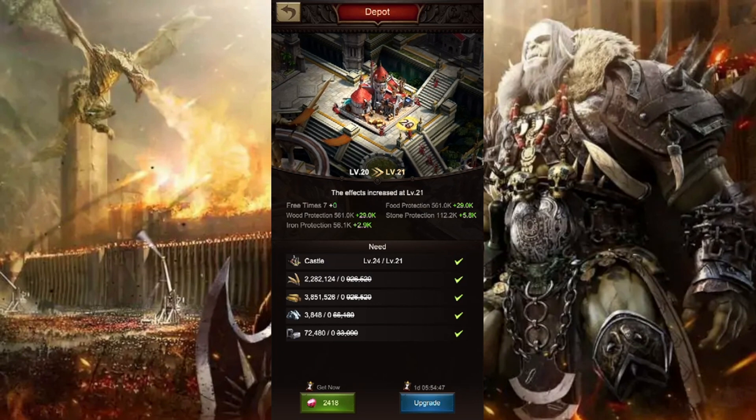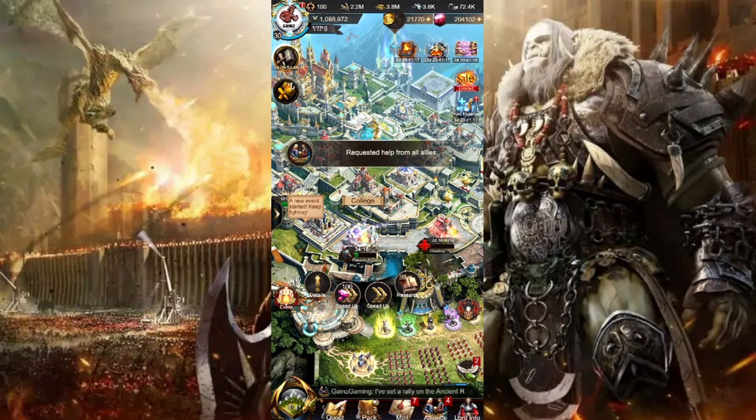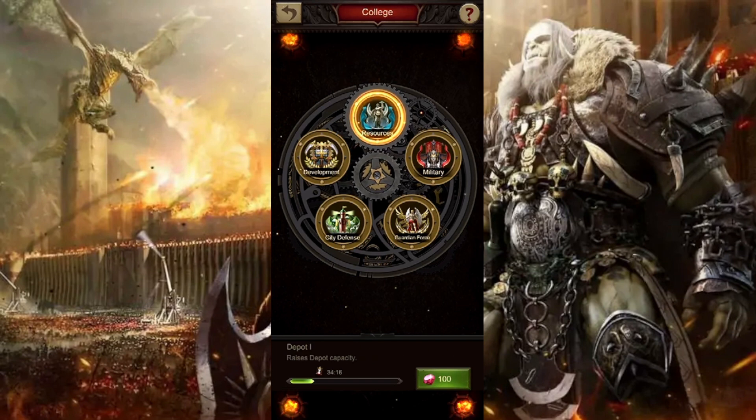If you go ahead to upgrade your depot, you can see it will increase the amount of protection you have for your food, stone, wood, and iron. So that's something you should also be focusing on when it comes to working on your depot.